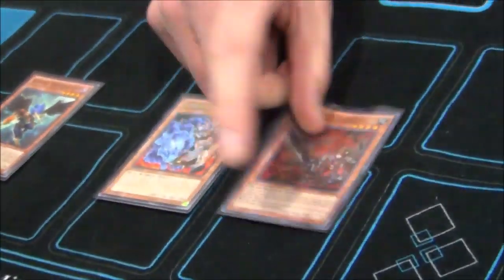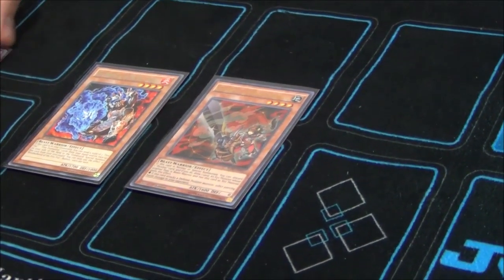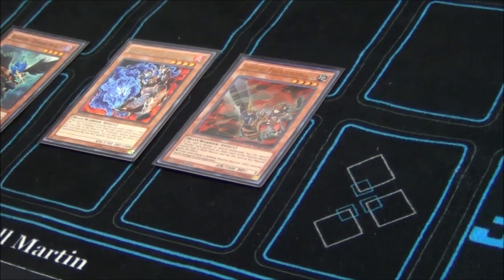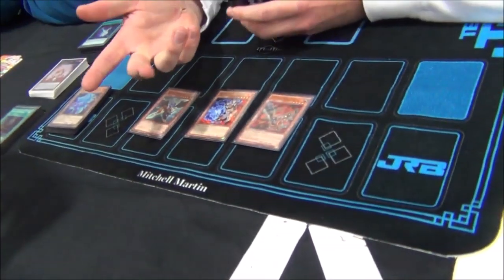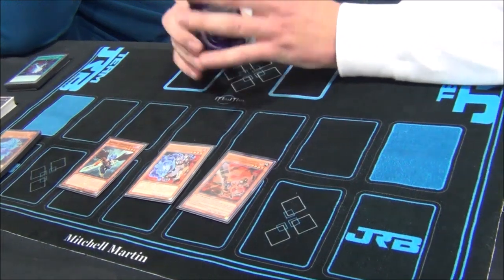And one Zoodiac Thoroughblade — they're beast warrior which is very important for the Eagle and the Tiger King. We played three Barrage with the Thoroughblade: if you drew two Barrages you can use one, summon Thoroughblade, use Thoroughblade's effect, discard the other Barrage, draw a card. It came up a couple times. We didn't play Whiptail, we don't play any Zoot exceeds, but if Broad Bull or Drident were legal that changes everything.